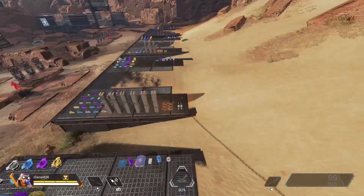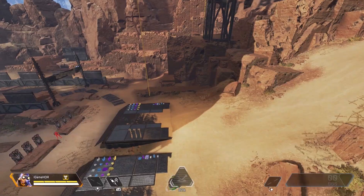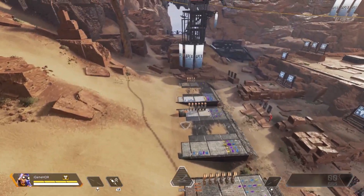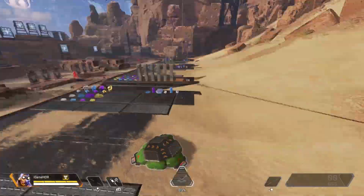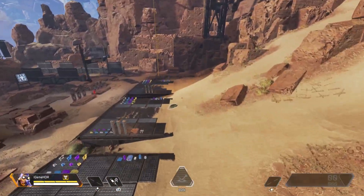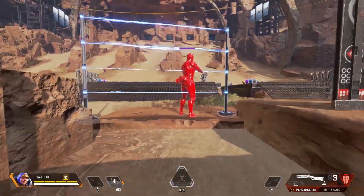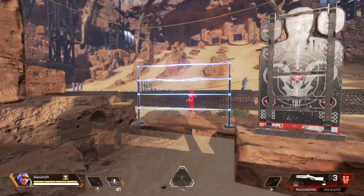Such as Octane's jump pad — most Octane mains would have known this, but if you jump while getting boosted by the jump pad you can actually boost yourself higher than when you would just walk or run over it. Or the fact that melee damage is 30 on a normal profile legend, so it'll take a total of four hits to knock them if they have no armor equipped.